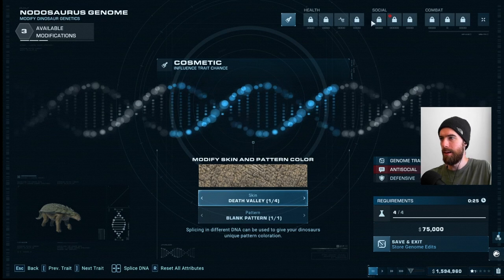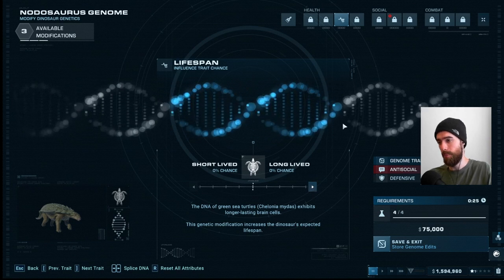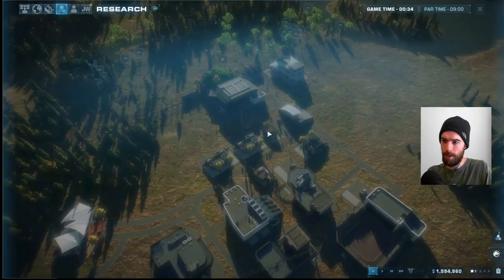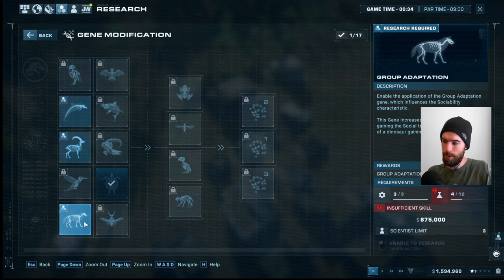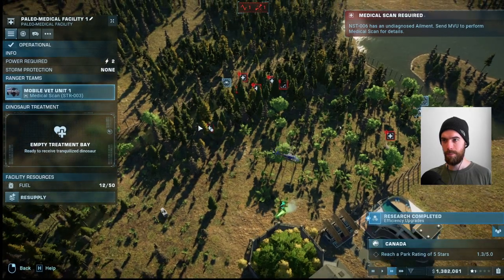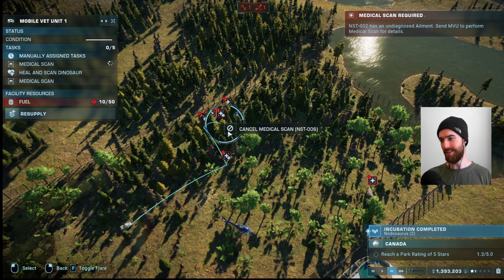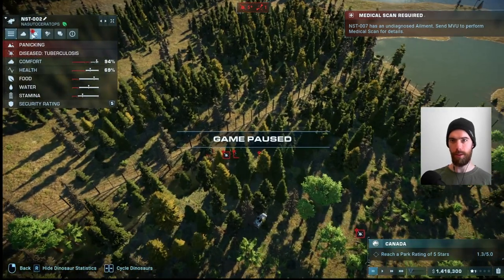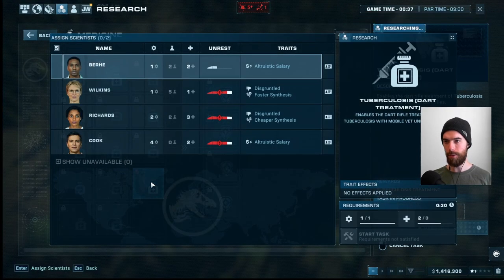It's time to bring in the little Nodosaurus. For genome modifications, we could give them a great chance to be long-lived, though that makes them more expensive. They unfortunately have a chance of being anti-social, and working that out of them would take insufficient skill from the scientist team plus almost a million dollars — probably not worth it. Then suddenly a disease is passing through the main exhibit. My guess is common cold — but it's actually tuberculosis, which is way worse. Thankfully we have the staff skill to research a cure.